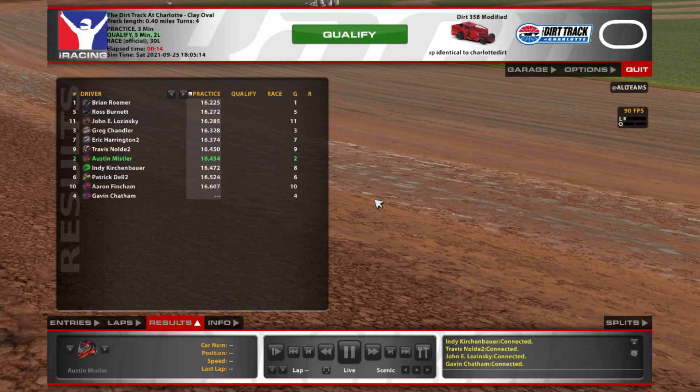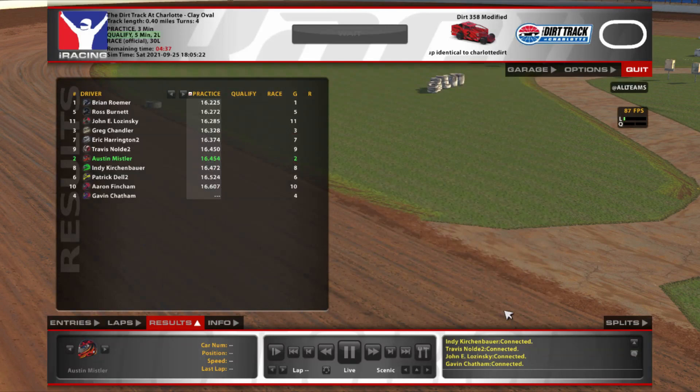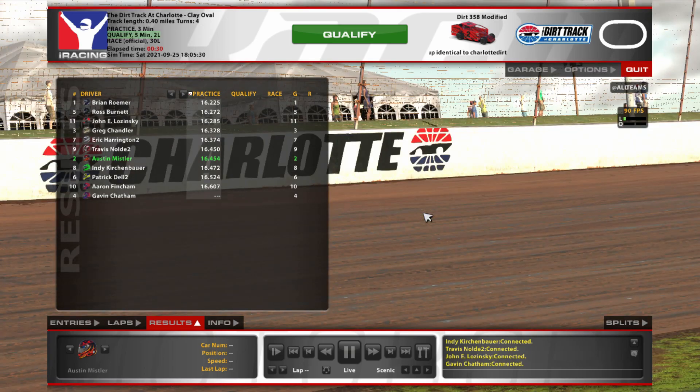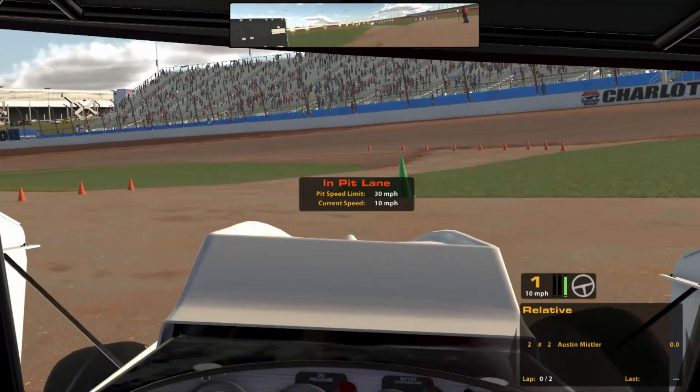Welcome back everybody — welcome if you're new. Today we're in the 358 Modified tier at Charlotte. I fixed my dirt problem: the 'render dynamic track data' setting was unchecked for some reason — probably because of the new dirt update. That's why I could not see where the lines were when I ran the 305s, which is unfortunate.